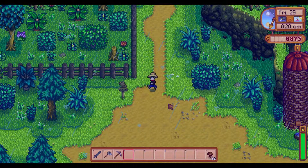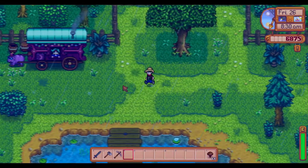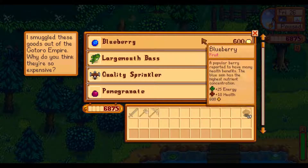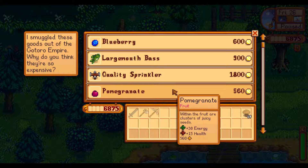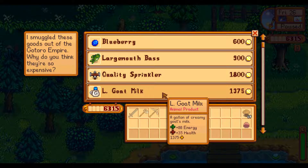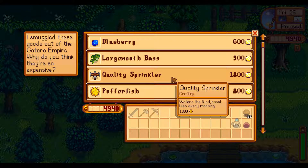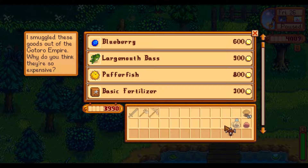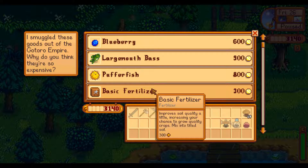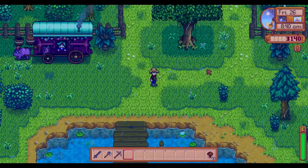Maybe we can complete a bundle or so. Afterwards we'll go into the mines and see if we can get more coal to get more bars and get the kegs going. She has a quality sprinkler — that is very tempting. A pomegranate as well, large gold milk — yes please! Puffer fish we already got. For the quality sprinkler I need iron, gold, and refined quartz, so yes — I want that quality sprinkler. The rare seed — not really.